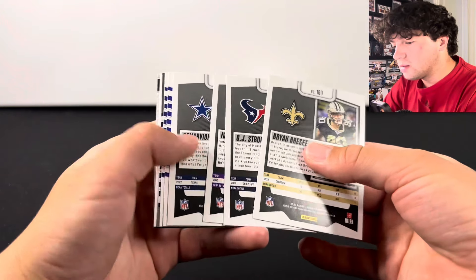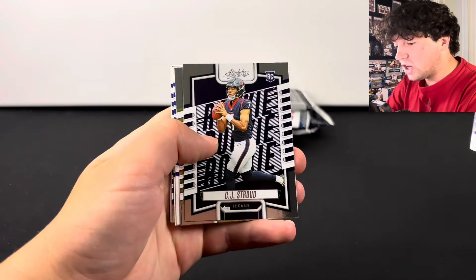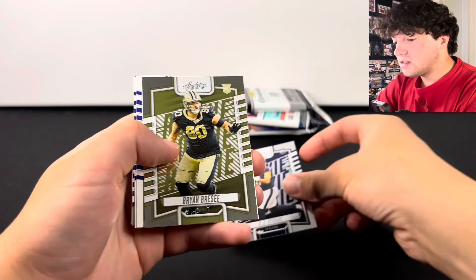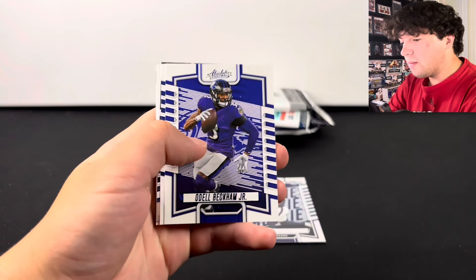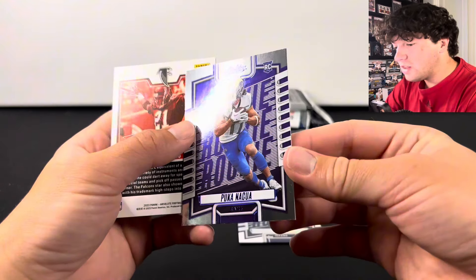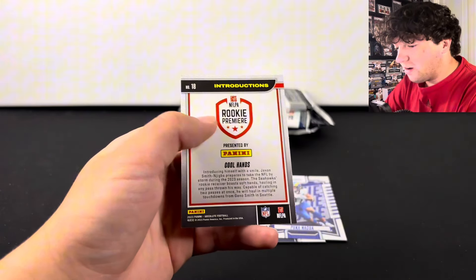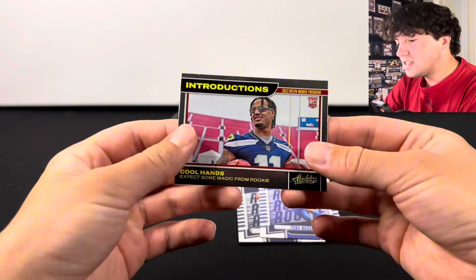Here's some rookies. I did see CJ Stroud there — I will take that on the rookie. Not bad. That's definitely worth the value pack there. And Puka Nakua on the parallel. Wow, not bad here on this one. And a JSN Introductions card.